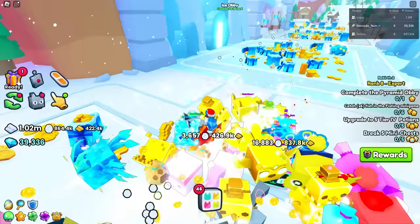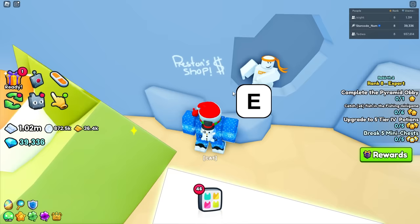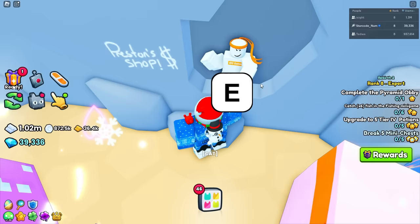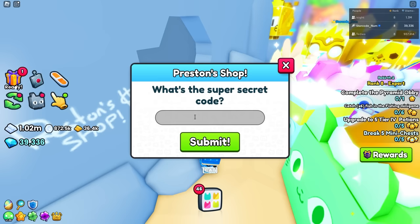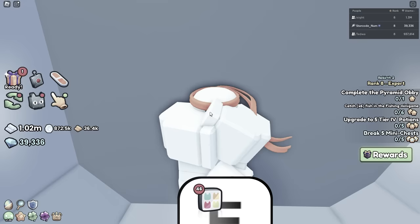There is also this little cool easter egg of a Preston shop in this corner. It says 'What's the super secret code?' and honestly I have no idea. I tried typing in 'money' — nope. I tried 'please' — same result. It doesn't look like he's hiding anything useful.